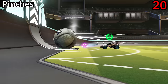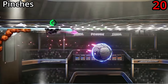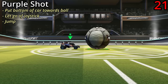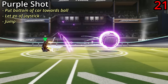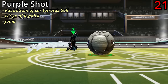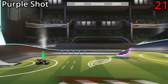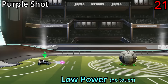There's no real trick to either of these pinches — just hit the ball more on the side for more power, or more in the middle for less power. If you place the bottom of your car within a close distance from the ball, let go of the joystick and press jump, you'll do a purple shot. To get more power, make contact with the ball before doing the purple shot. For less power, don't make contact. It's all about the momentum of the ball.